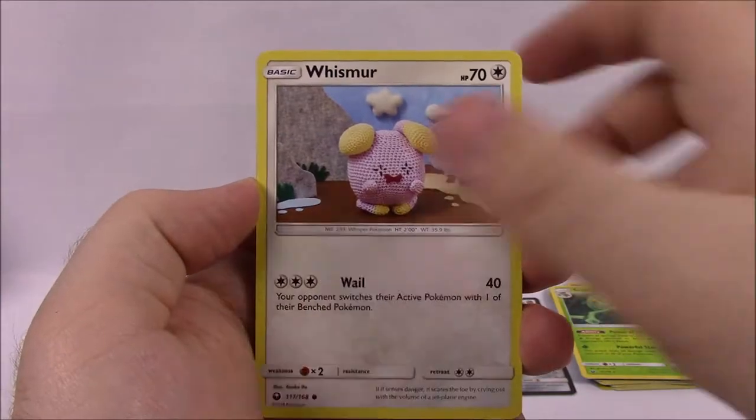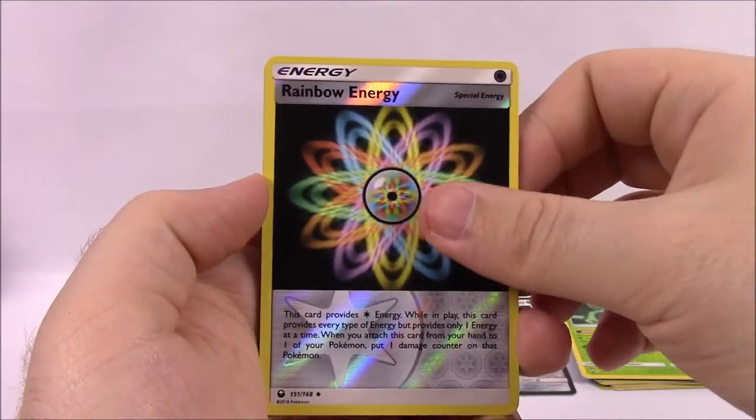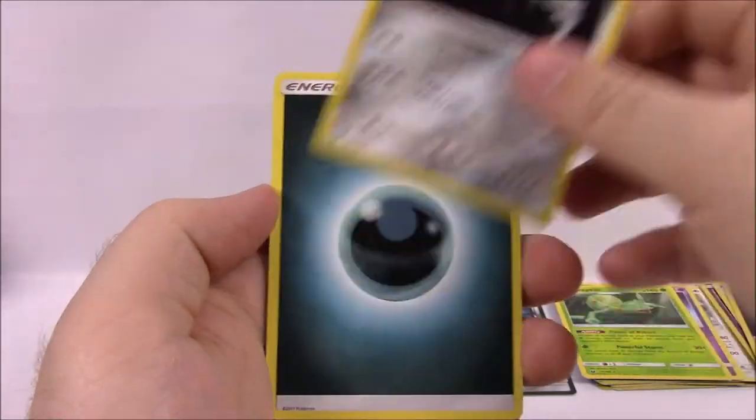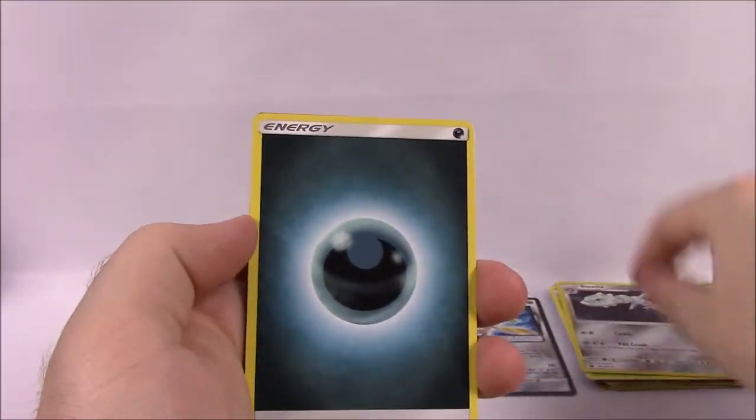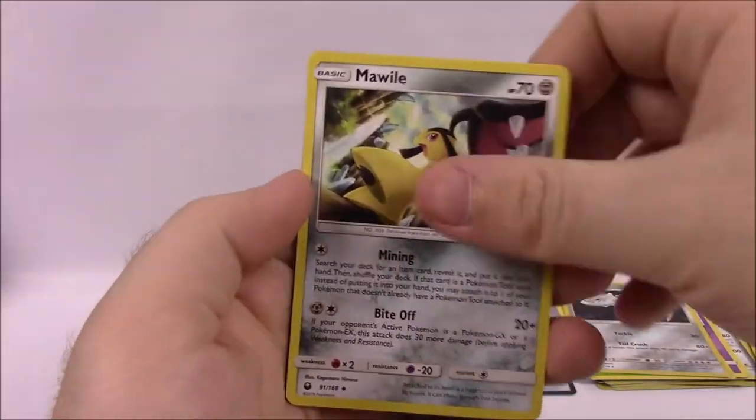Fire Energy, Copycat, Huntail, Grovyle, and the code. This is our last pack from the first half so we're halfway done. We've got Sneasel, Whismur, Mudkip, Baltoy, Bagon, Rainbow Energy Reverse Holo, and a Steelix Holo as our rare — which is really cool. Dark Energy, Energy Switch Trainer, Lombre, Mawile, and the code.